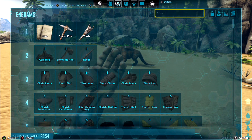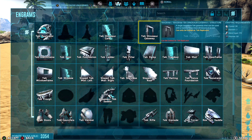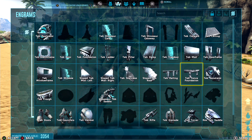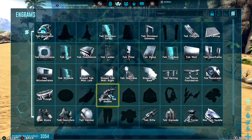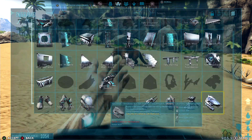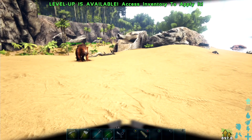As you can see going into engrams, we unlocked a lot more: the tech dinosaur gate, the gateway, hatch frame, door, trap door, door frame, generator, window, window frame, tech trough, gauntlets, tech rifle, grenade, and the tek rex saddle. That was just to prove a point that you do not need to be on a mount to get all the tech engrams.